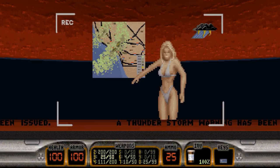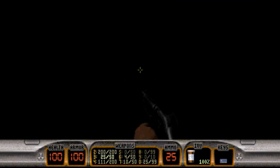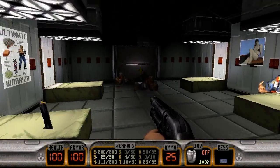What do we have on the television here? The forecast for today — a thunderstorm warning has been issued. This bed here, if you activate it, actually works like an elevator. You can come in here for another secret: jetpack and devastator ammo — that's secret number five.